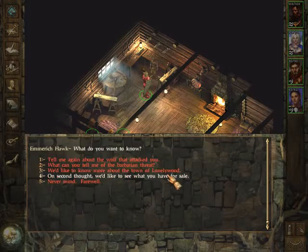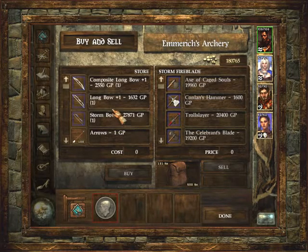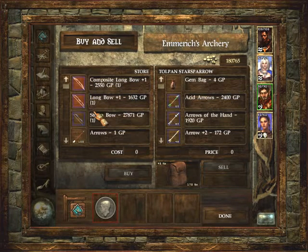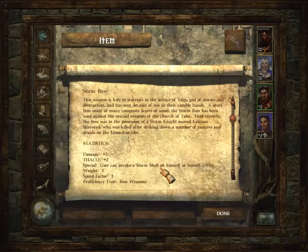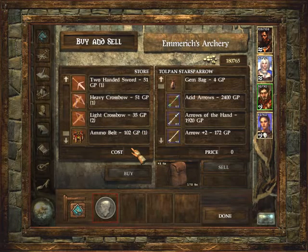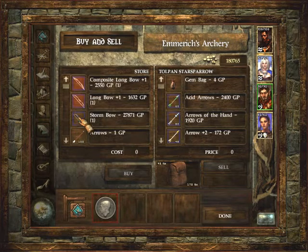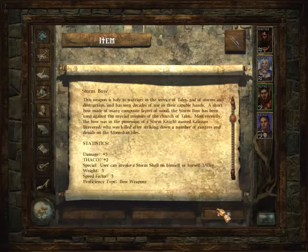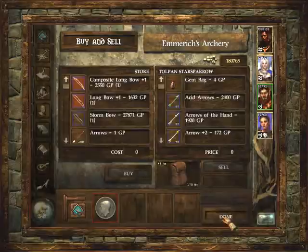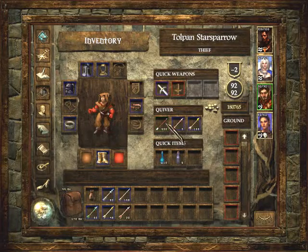Checking Emmerich's shop, we find a Composite Longbow +1, a Longbow +1, and a Stormbow. Our thief could use the Stormbow - it gives damage +3 and THAC0 +2. That appears to be a nice bow. We decide to remember it and check what else he has - he only has a Shortbow +1 besides that.